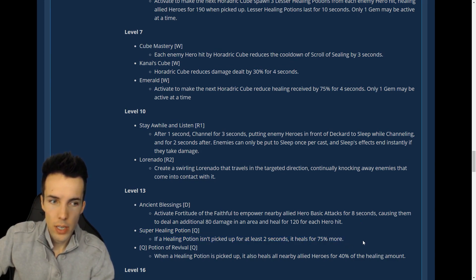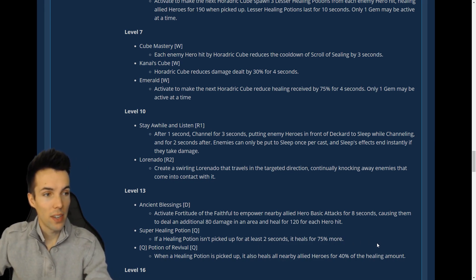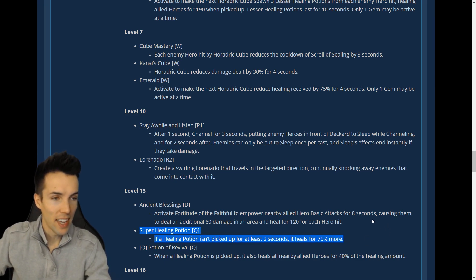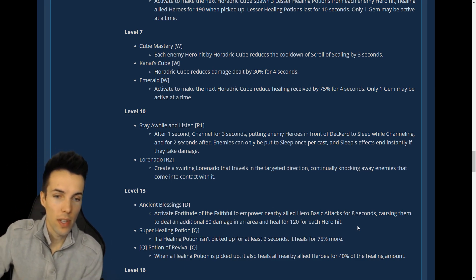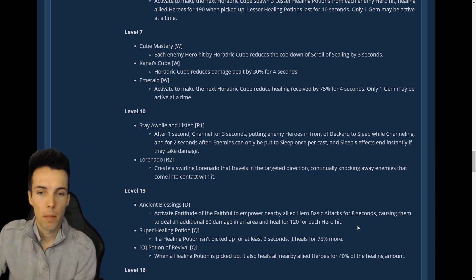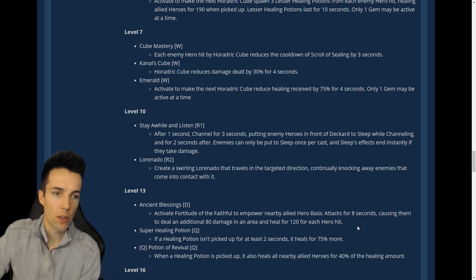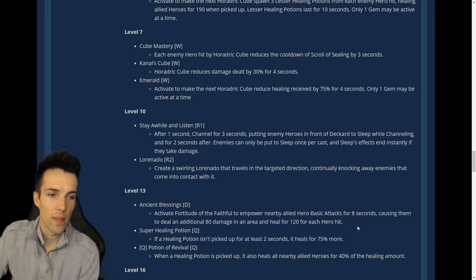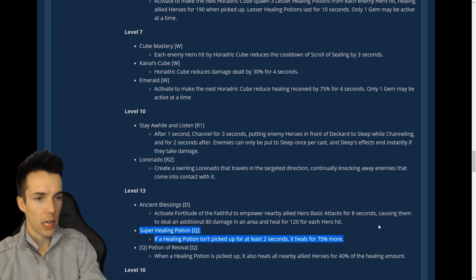Super Healing Potion: if a Healing Potion isn't picked up for at least two seconds, it heals for 75% more. Very strong but with a very interesting drawback — namely you can't throw it on someone directly, allies can misplay by stepping on it too early, allies can misplay by not wanting to step on it because they need more healing thereby denying themselves, and you can misplay throwing it in the wrong place. Lots of drawbacks, but a very powerful upside — I like it.